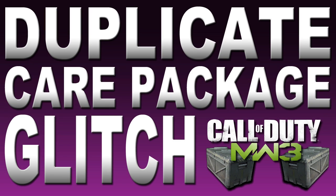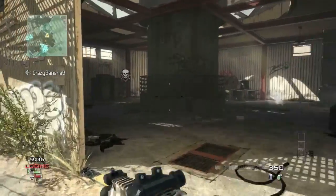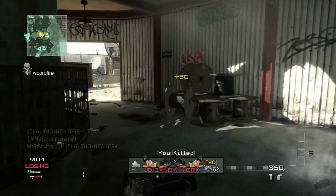Hey guys, it's Kurtz from Tech Takedown and in this video I'm going to be showing you a simple glitch that allows you to duplicate your care package. Now to do this for your killstreaks, you're going to need a care package and you're also going to need a sentry turret.